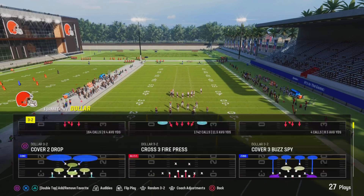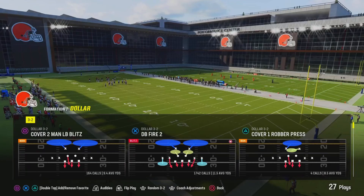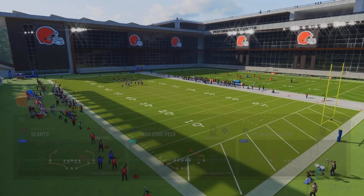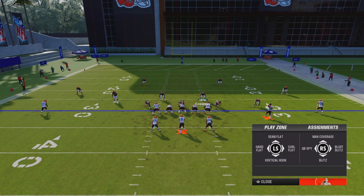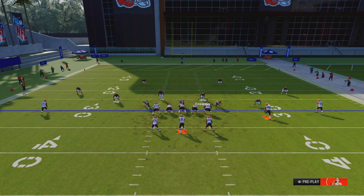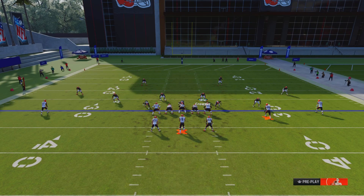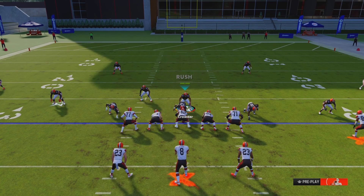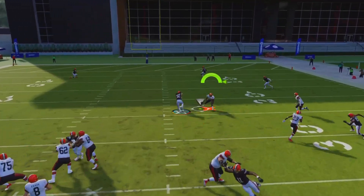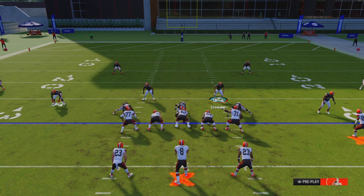What I like to come out in is DB Fire 2 or Cover 4 Drop Contain. So let's go into DB Fire 2 — I'll show you my setup. You're going to double tap triangle, go onto your triangle cornerback, and hit right on the left D-pad or left stick. Then do the same thing to the other side so you have a double Mabel. I also like to man up my middle linebacker with the running back. I like to put my user right behind the center, and I will double tap R1 — what that does is QB contain.